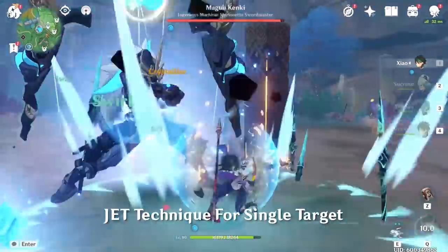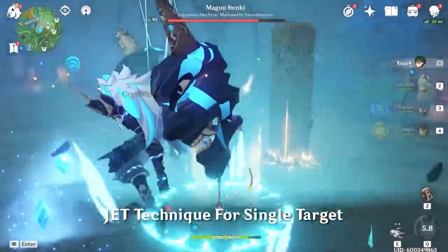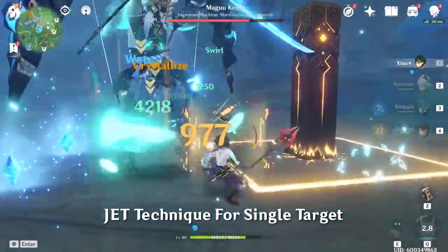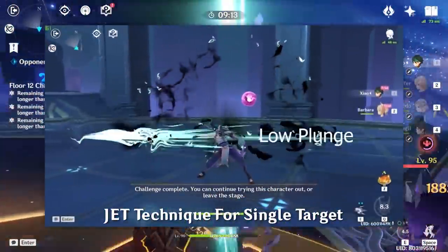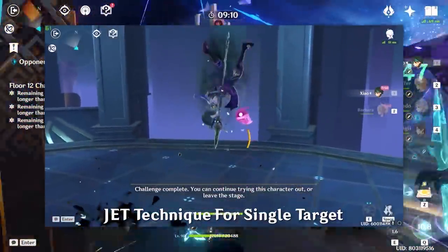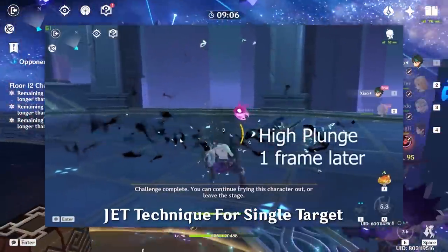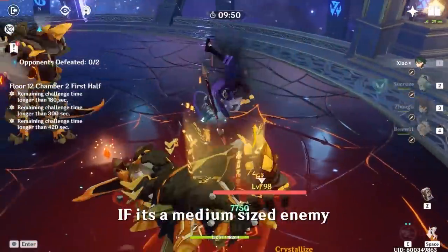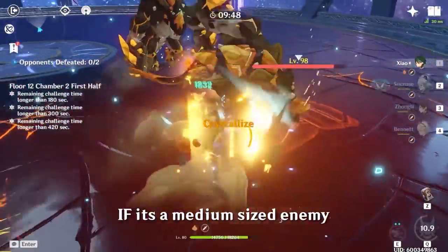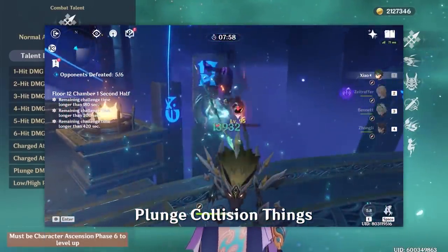You can actually do an entire charge attack and then cancel it by doing a plunge — this is commonly referred to as the Zhongli technique, which lets you squeeze out a lot more extra single-target damage. When doing this technique, make sure not to spam your left click, as there is exactly a one-frame difference between a low plunge and a high plunge, so it's better to wait a little bit to do a high plunge for a little more damage. However, if you're fighting a medium-sized enemy you should do a low plunge instead, as this allows you to also hit the plunge collision damage.